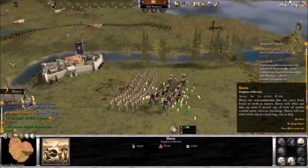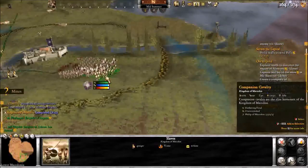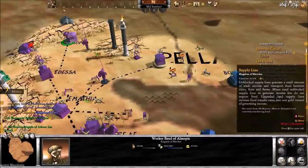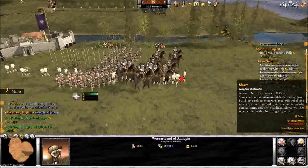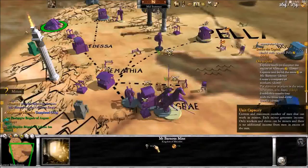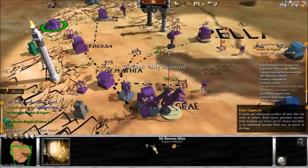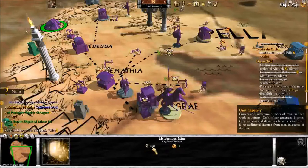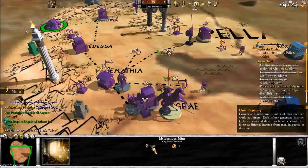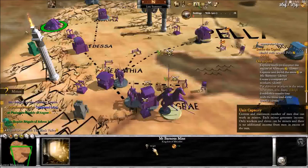Slaves don't cost gold like workers do. The unit capacity right here — depending on how many workers or slaves you have in the mine, that's how much gold you'll get out of it. Each unit of workers is 20, but slaves can go up to 40. So to maximize gold output you need 2 units of workers, whereas you can just have 1 unit of slaves at 40 to achieve the same thing.